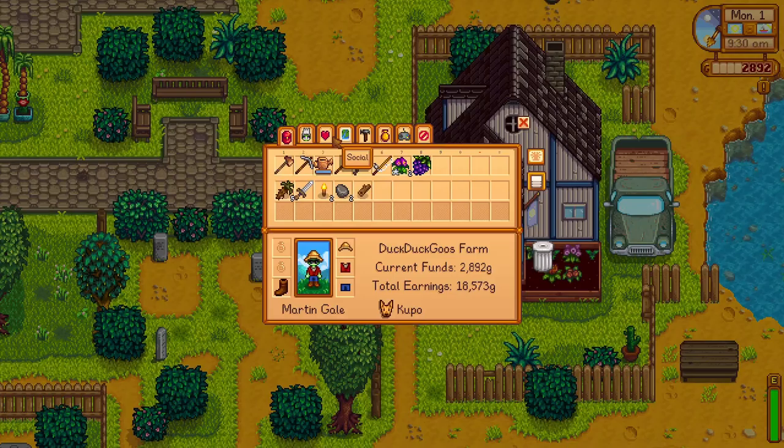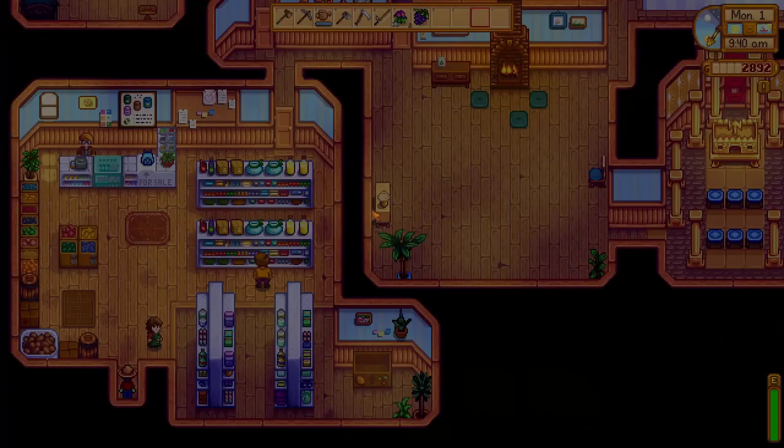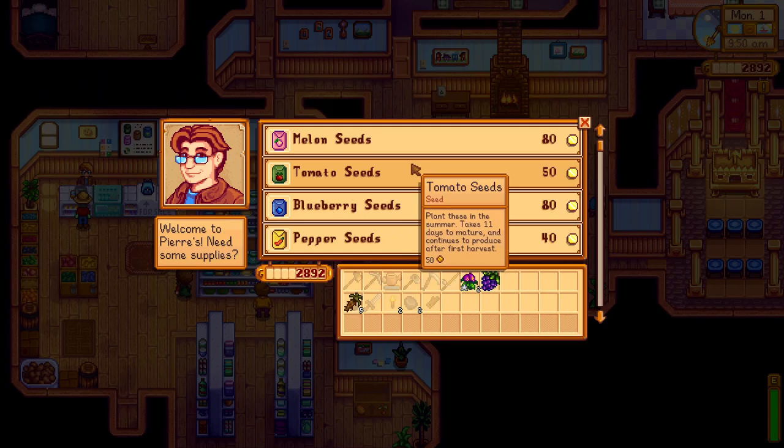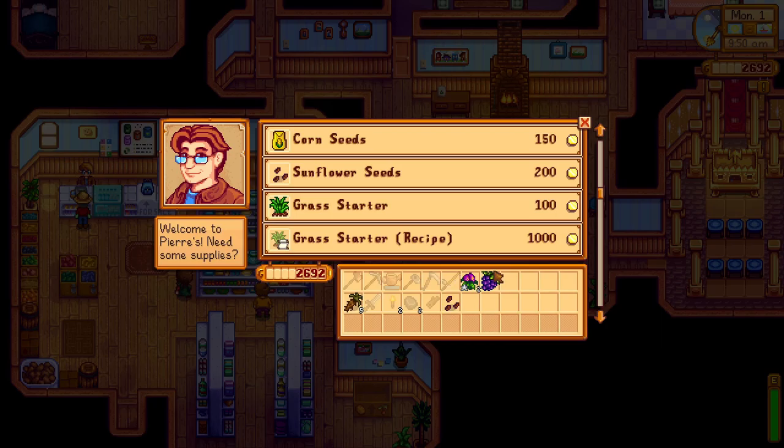How far are we in the mines? Does anyone remember? Not far enough. Iron starts appearing more frequently at level 40, so we might want to go do that, actually. I mean, today we have to plant crops, but generally we're going to want to do that. So what do I want? I do want one sunflower seed. It's not that important, but I want one.